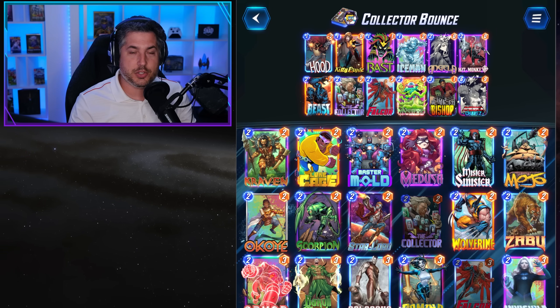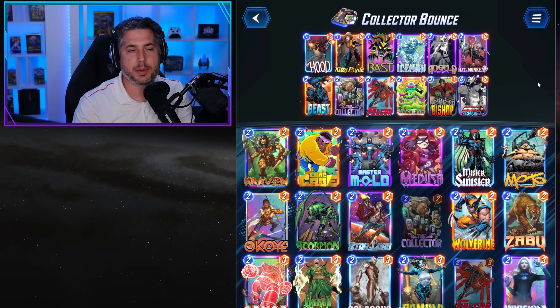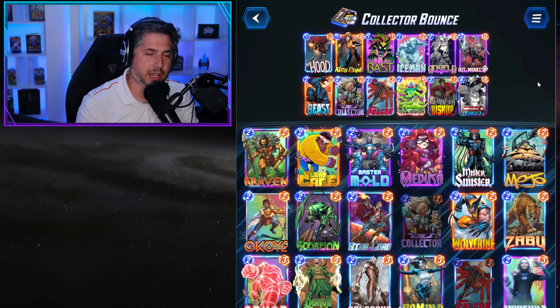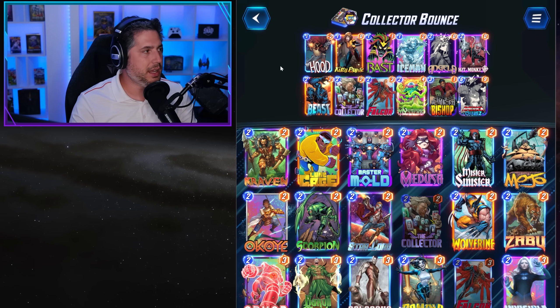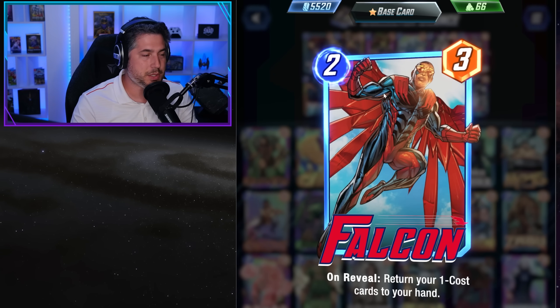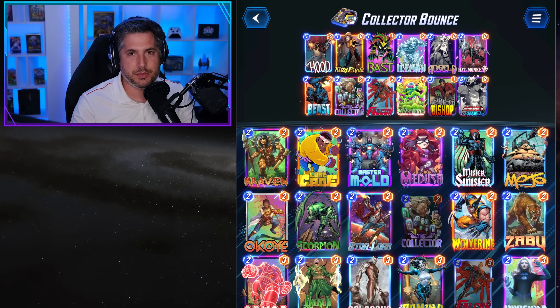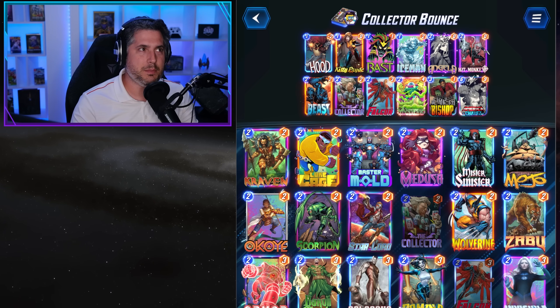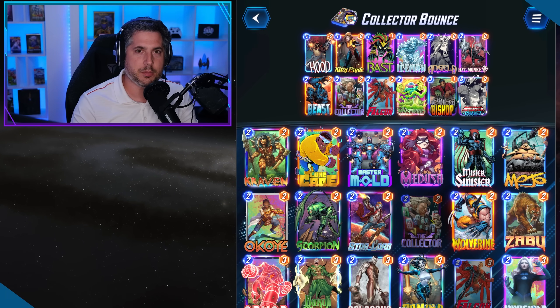One thing worth noting is that Chavez is not designed to be played on six — it's simply there to push down and give you a greater opportunity to pull Bast, Kitty Pride, Hood, and others. Specifically you want the Collector on turn two because Collector needs to be on the board to get the value. We're also running Falcon, which isn't all that common, but with Collector and the multitude of one-drops — especially if they're discounted by Beast — Falcon actually does some work. This is one of the most explosive lists in Marvel Snap right now.